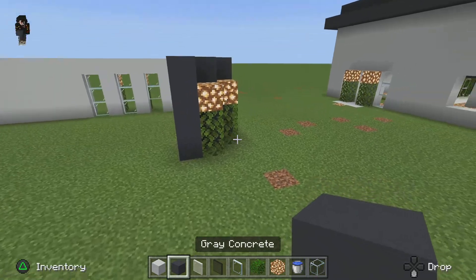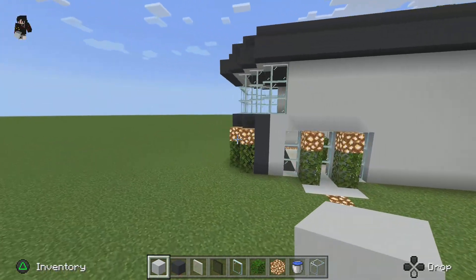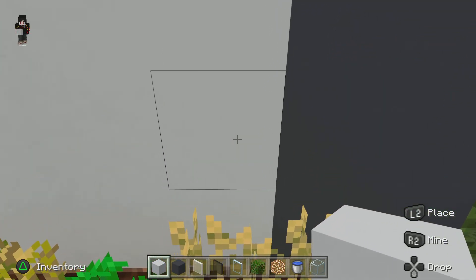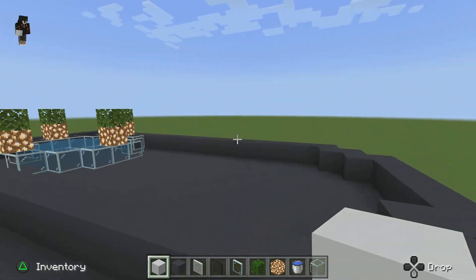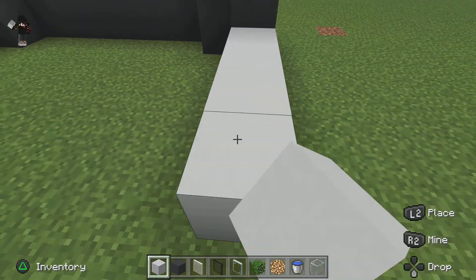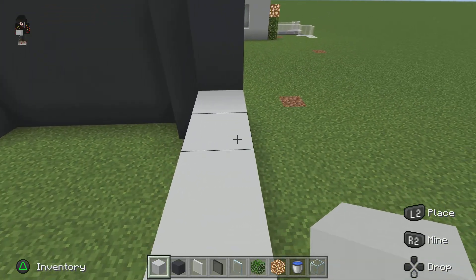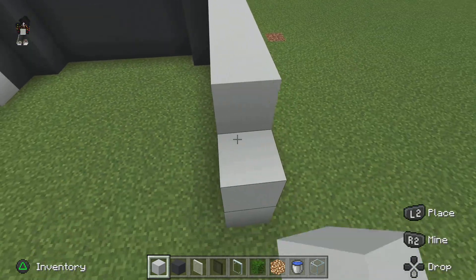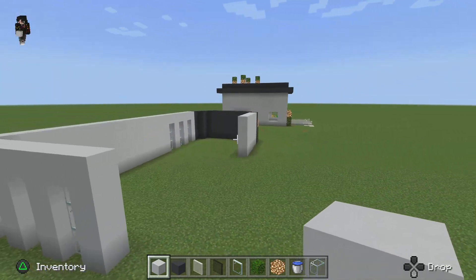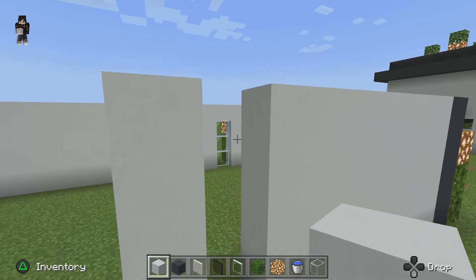After that, you're gonna place your white concrete down again. You're gonna place your white concrete down and you're gonna make it go one, two, three, four, five, six blocks. You might have heard that in the background — that was just my cat, it's fine. Wait, I did it — just five, three, but two, two, two, two.